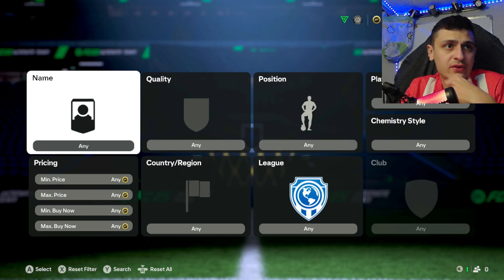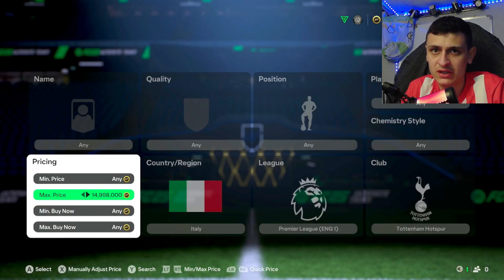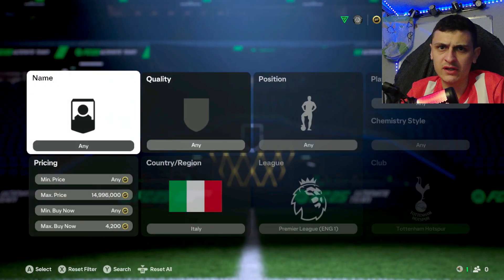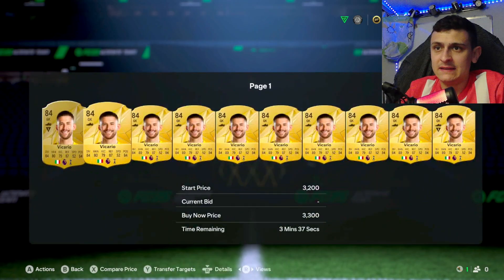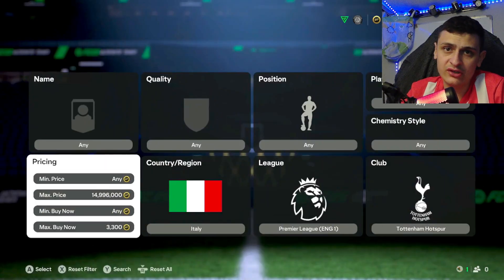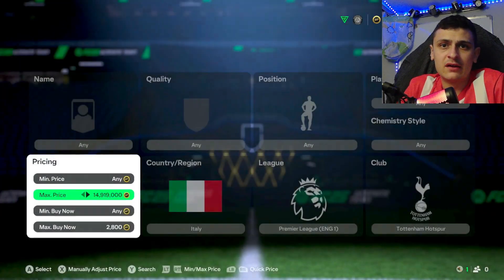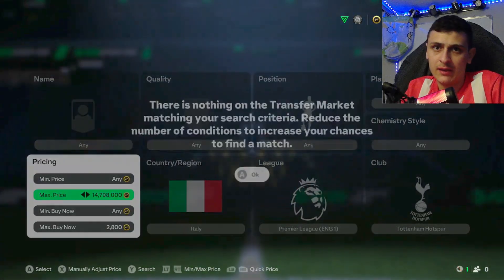The last filter is going to be around a few Spurs players. This is working really well at the minute so make the most of it because it definitely won't always work. We're going to go Premier League, Spurs, and Italy. Both Vicario and Udogie are about the same price — around 3.5k to 4k. Apologies, I've got a cold at the minute, my nose is like a tap. Vicario is selling for about 3.3k; Udogie is maybe a little bit more, which is nice because he gets listed for less, meaning extra profit. Tax is only about 150 coins here, so you can snipe for about 2.8k and flip for 3.1k for Vicario, maybe a little more for Udogie.